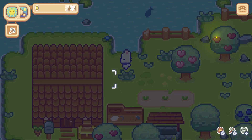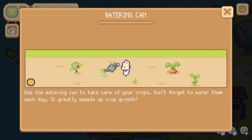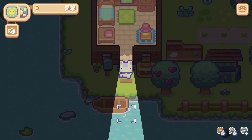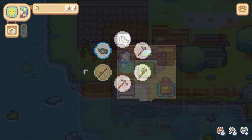Am I supposed to sleep? Let's see if we can rest for the night. Oh, here's my watering can! 'Use the watering can to take care of your crops. Don't forget to water them each day — it greatly speeds up the crop growth.' Let's water them before we go to bed. 'Now that you have the tools, you can plant crops. You need seeds in your inventory. Plow the ground, then drag seeds from your inventory. When your crops are done, you will see a slight animation — use the hoe to harvest them.' I would not have thought to use the hoe to harvest.